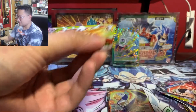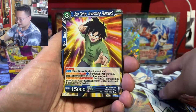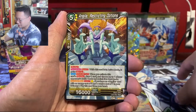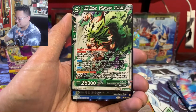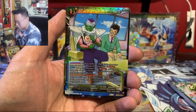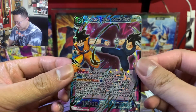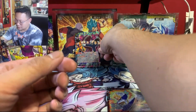Moving on to the second pack of the first premium set — we got a Goku pack. I'll be happy with an SPR or a secret rare, speaking it into existence. We got Son Gohan, Meta Cooler, Janemba. I do like the Villainous Threat cards. We got Son Gohan and Piccolo Moments, Breast Pipe reverse. We got Baby Pan. And we got an SR — Son Goku and Vegeta Immortal Rivalry! That looks pretty sick, I think this one looks better than the SPR honestly.